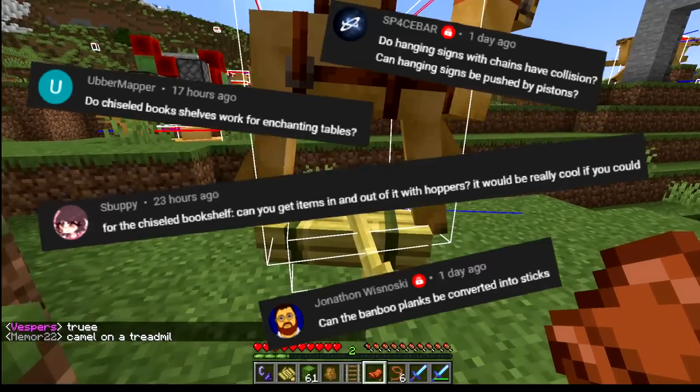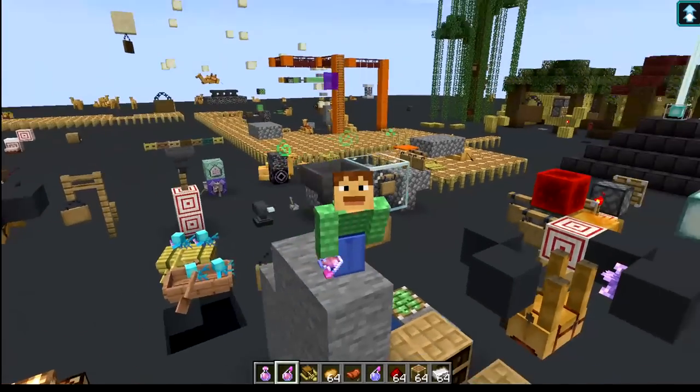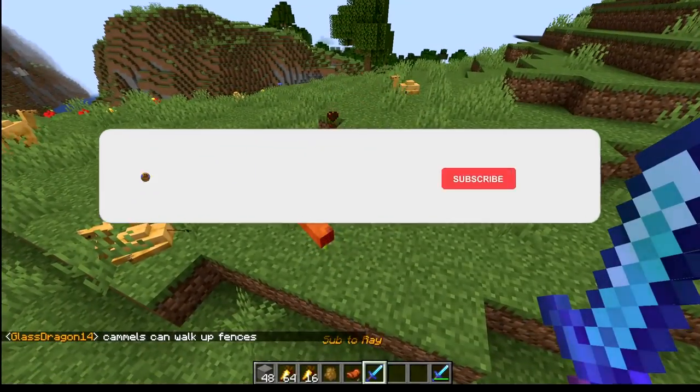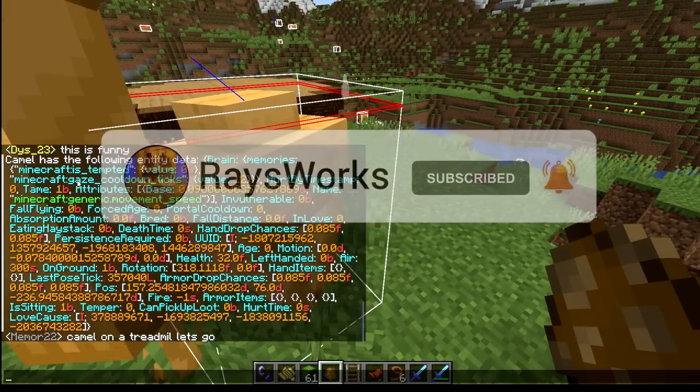You guys are wondering what are all the new things you can do with the camels, chiseled bookshelves, hanging signs, and bamboo blocks. Hello there, Ray here, and I spent the last five hours testing the new 1.20 snapshot so you didn't have to. So do me a solid one and subscribe or leave a like. I also found tons of tricks and glitches along the way.